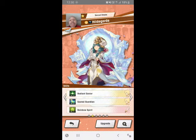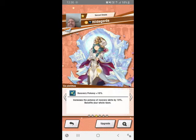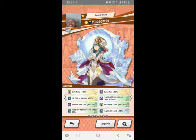Moving on — Rainbow Spirit is the weapon technique for the Rainbow Cane, which I covered in the Heinwald review. It increases the potency of the user's recovery skills for 15 seconds, giving an extra 10 percent on top of everything she already has. Combined with her passive recovery potency, that's already 20 percent extra healing stacked up, which is really crucial as monsters keep getting stronger with updates.